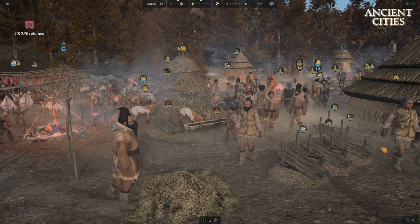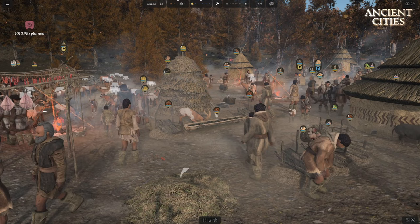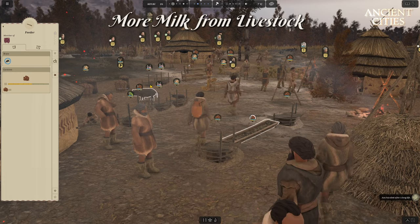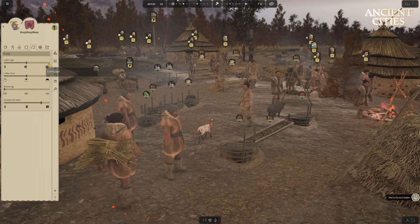The developers are listening to the players and we now have got more straw from threshing wheat crops, to help with both keeping livestock well fed and our housing repairs up to date. Livestock now also gives a lot more milk but they do eat more. However, both wheat and flax grains now have more than double the calorie count per grain, meaning animals can live off the flax grains without needing a lot of extra straw to feed them.